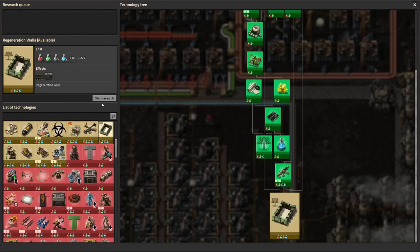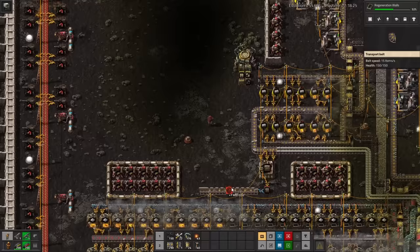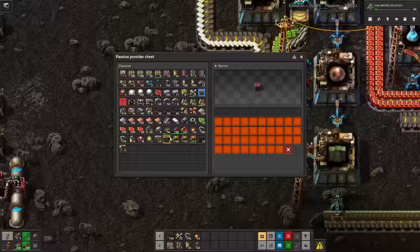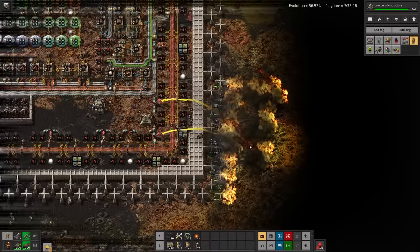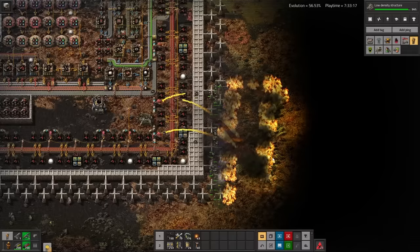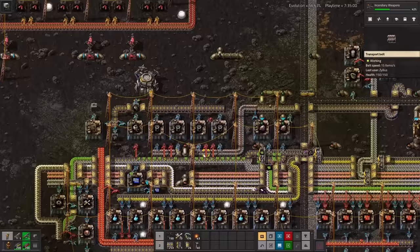Looking through some of the recipes from Rampant Arsenal, I came across something interesting — regenerating walls. That sounds incredibly good, so I start setting up some assemblers immediately. Turns out they're exactly as good as they sound. I use the first batch to surround my oil field, since it's been left without robot coverage, because including it would cause the bots to fly out of the base and die trying to reach it. With these, expanding is suddenly starting to sound a lot more feasible.